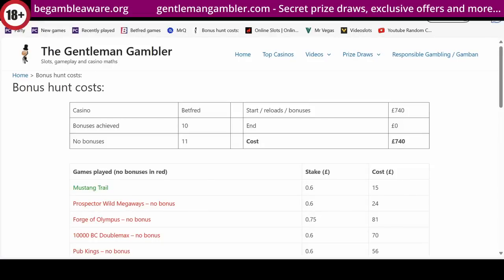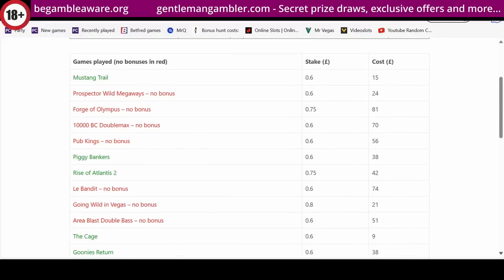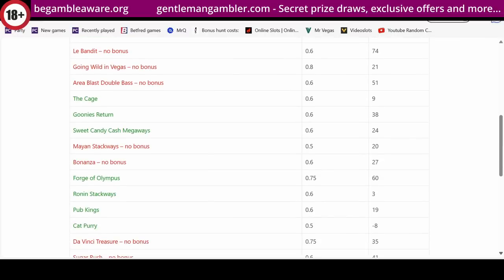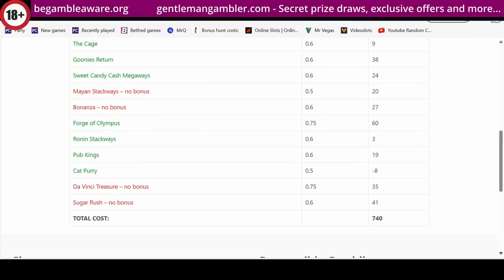Hi everyone and welcome to today's bonus hunt. I've got 10 in total here but for quite a cost — 740. Some new games in amongst these, as you can see it was quite a poor start for a lot of games there pictured in red. But I went back to Forge of Olympus and did land that, and I've got that Ronin Stackway — such a new one — and Pub Kings. So let's start it off with Pub Kings and see how we get on.